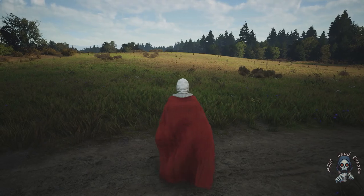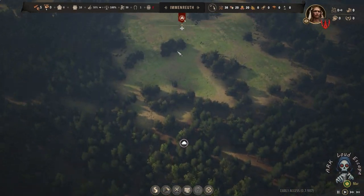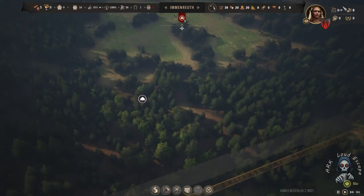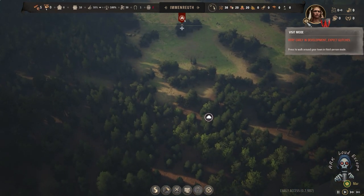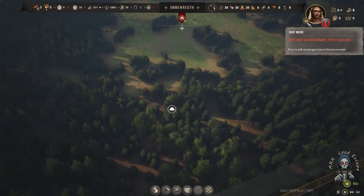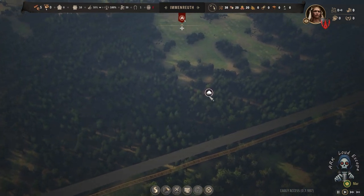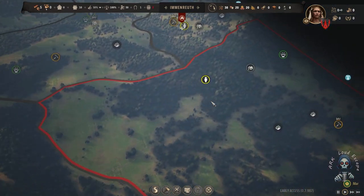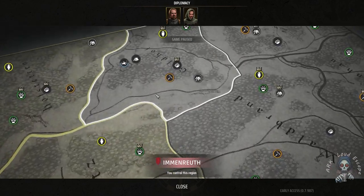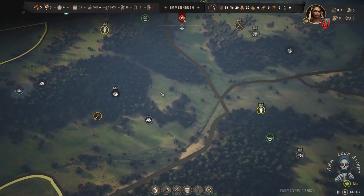We cannot access the salt deposit because it is really far from the road, and the only way to spawn our lord's settlement is by attaching to a street or road. There is also only one spot — one deposit for salt and one deposit for a fishing lake.